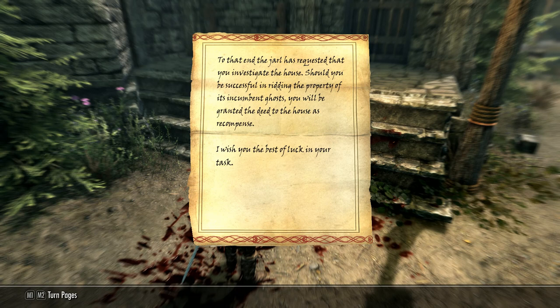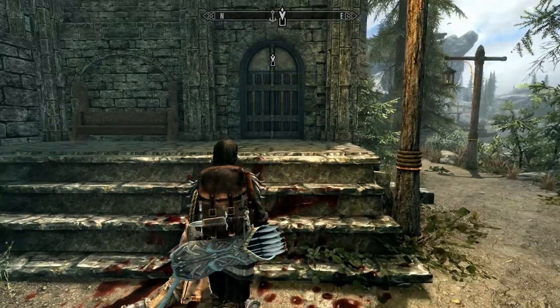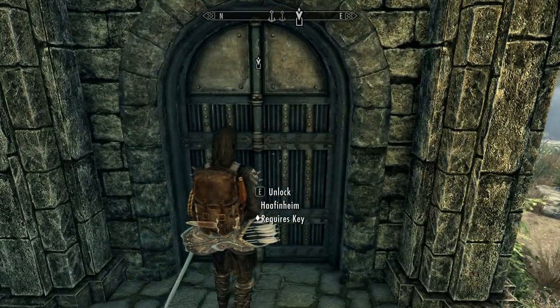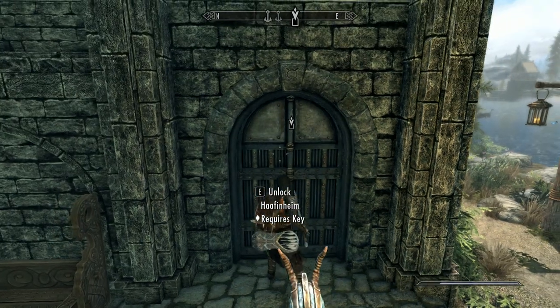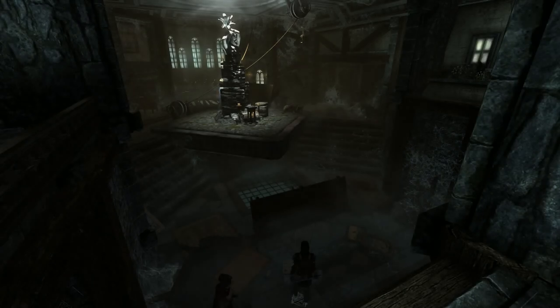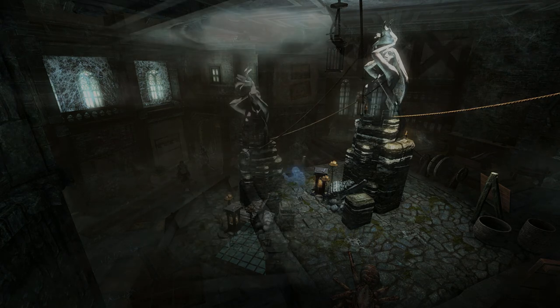I won't bother reading it to you — you can pause the video if you like, or just read it on the body when you actually get here. All we do now is head up into the home. As I said, you'll probably be attacked by a frostbite spider or several, depending on the RNG gods when you enter the property. It's going to be an absolute ruin, and the only thing around will be the ghost of the artist that formerly owned the property — the one that Firebrand wants you to get rid of.